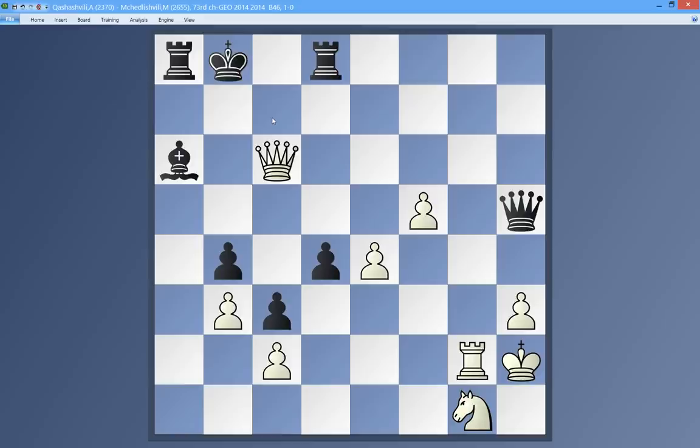Then comes Queen to c6, he has only one retreat, and Rook b7 or Rook g7 should now wrap up the game. Black resigned, so that makes sense.